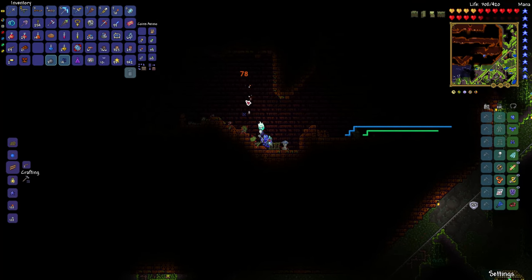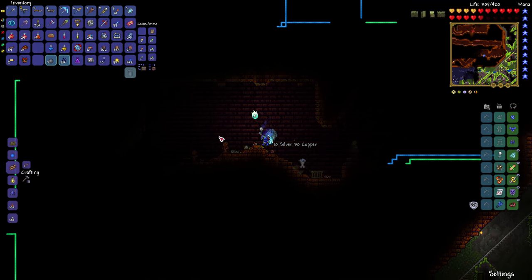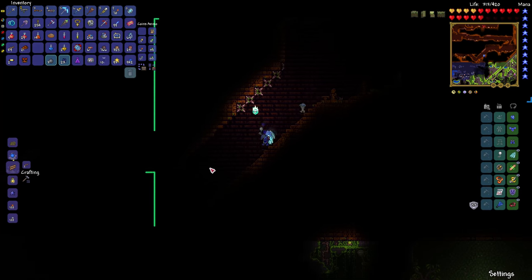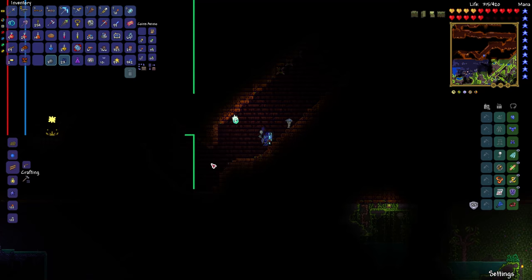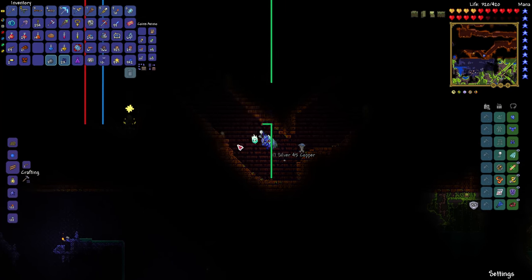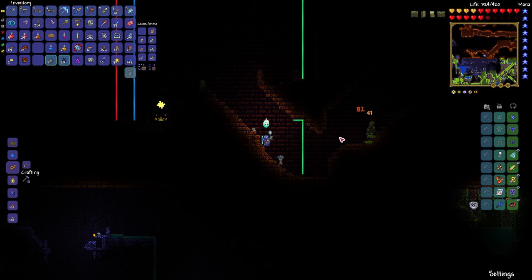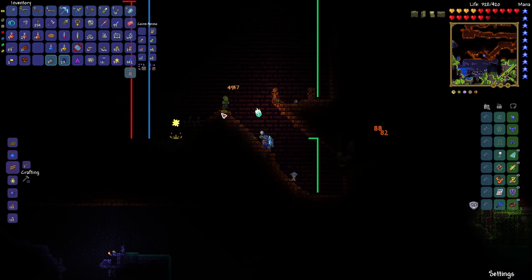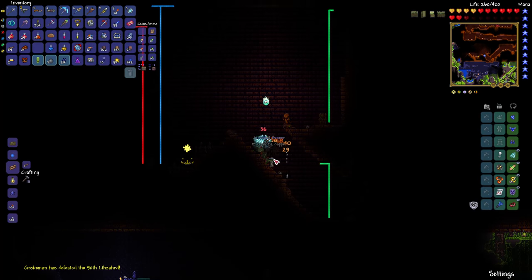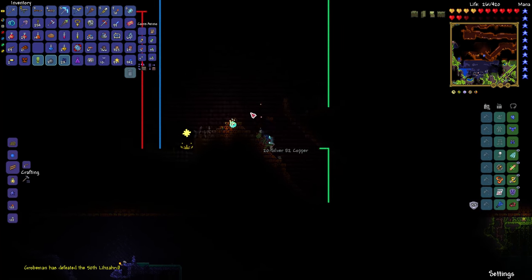You've got to watch out for spikes and stuff. It's a good idea to have either a Bezoar or a medicated bandage — one of those things derived from Bezoar — to save you from the poison, which is kind of good in the jungle in general. There are many poisonous things in the jungle.